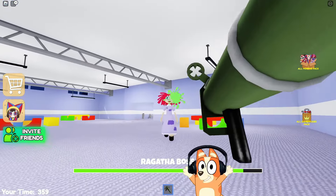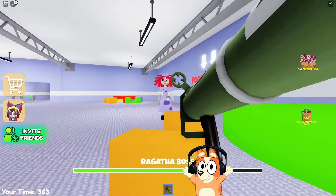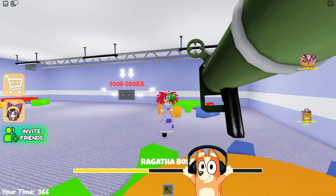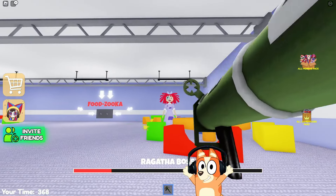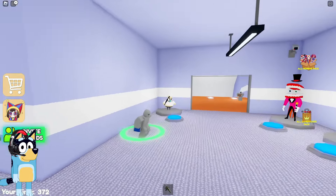They changed this location and removed the food display. Let's fight against her now. It's actually quite strange to watch Bluey throw food at Ragatha. What's even stranger is that she runs out of health very quickly in this map.